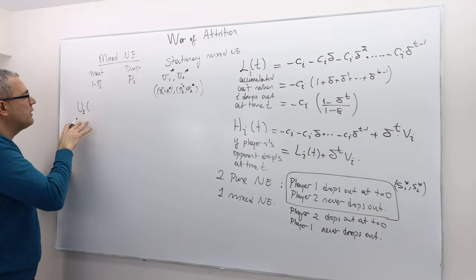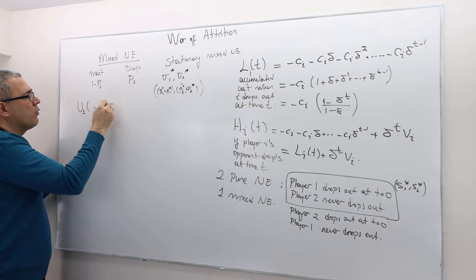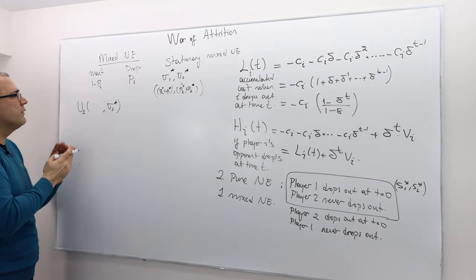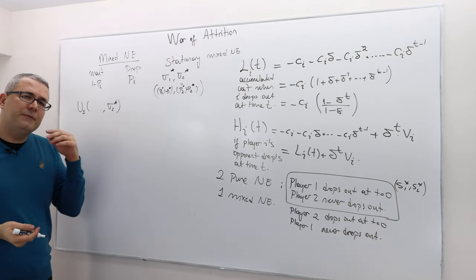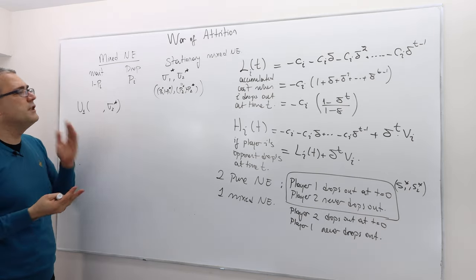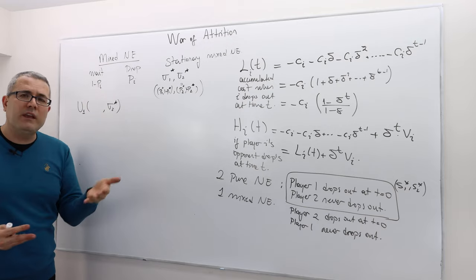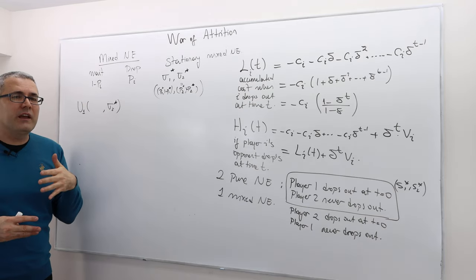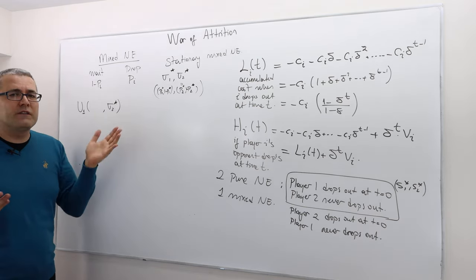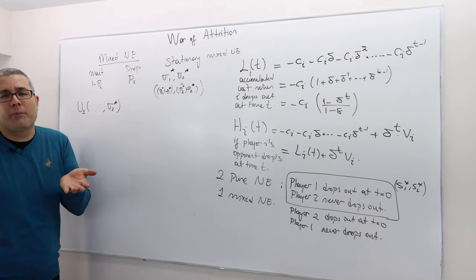What is the expected utility of player 1 given that his opponent plays according to sigma 2 star? The way we find mixed strategy Nash equilibria is: the player must be indifferent between the two actions — drop and wait. When you drop, the payoff is known because the game is over. But when you wait, the game is not yet over, so expected utility of waiting alone doesn't pin things down. Therefore, it is equivalent to saying you're indifferent between dropping today and waiting today then dropping tomorrow.